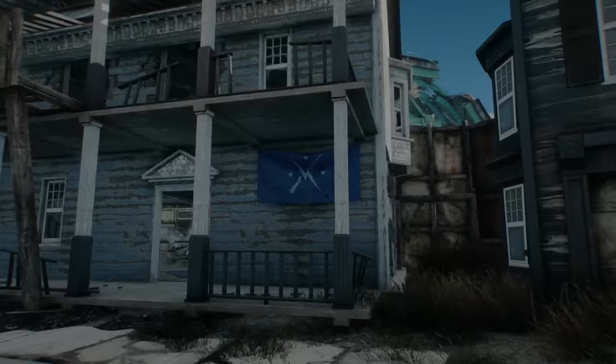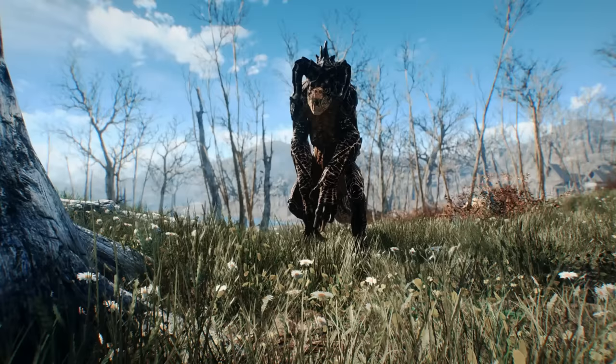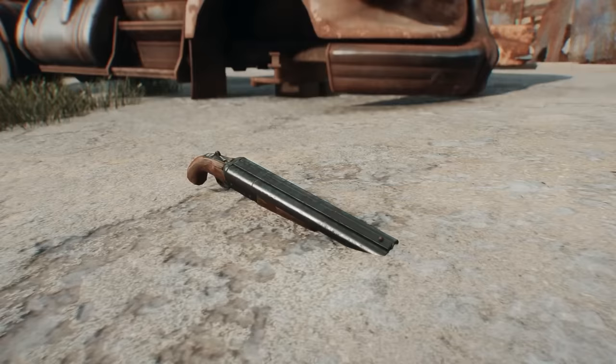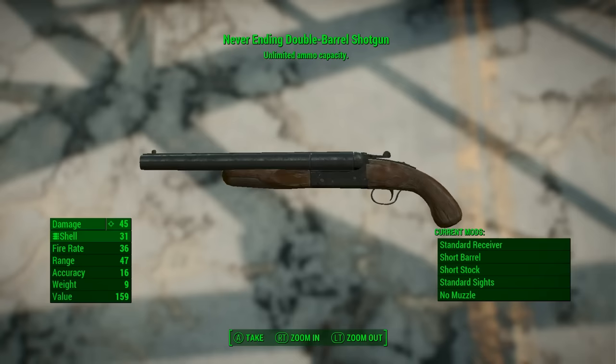Coming in at number three, we have one of those objects that's most likely going to be really hard to acquire, as it doesn't have a set spawn location unlike the other two we've covered so far. Instead, it may only spawn in the inventories of legendary characters or merchants, which will happen very rarely, as there's an enormous pool of items those legendaries can drop from. Essentially meaning that whether or not you get this item is all left up to an RNG deck that's heavily stacked against your favor. And no matter how hard we look, it's theoretically possible for this thing to never appear at all in a game.